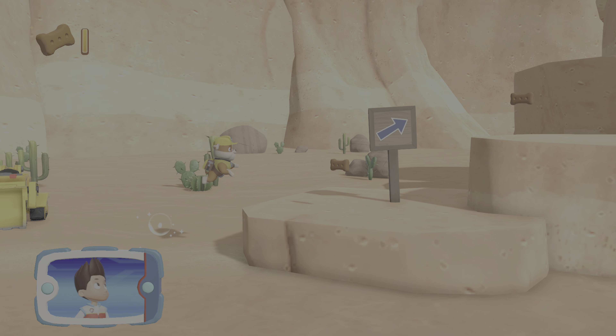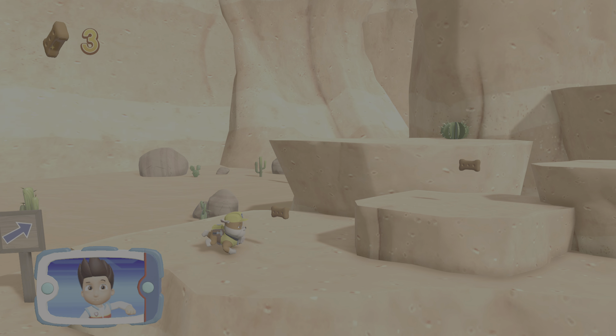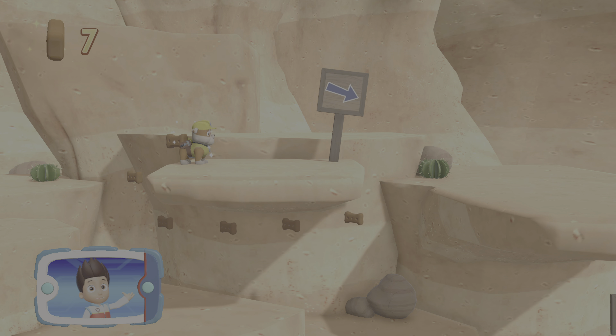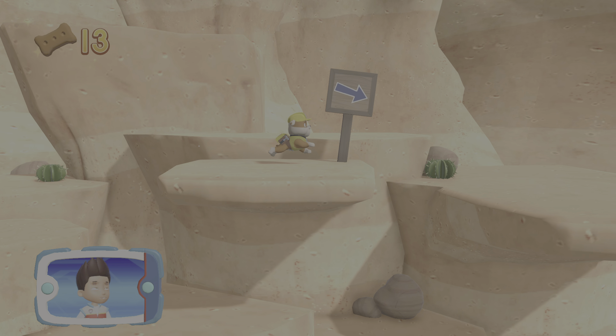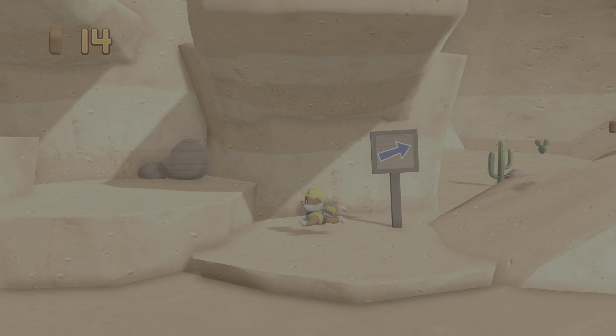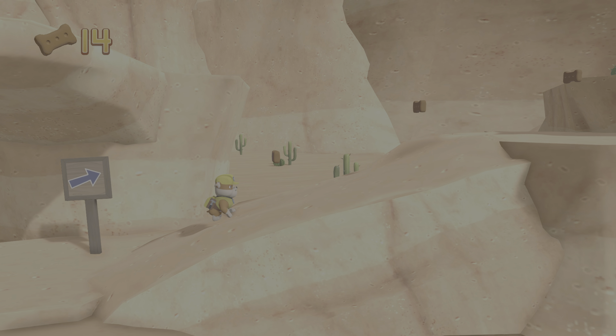The family of bunnies is trapped in the canyon. Rubble needs your help using his jackhammer to clear the path so that Rocky can repair the broken bridge. Collect all the pup treats in a mission to earn special rewards. Which pup ability should you use?